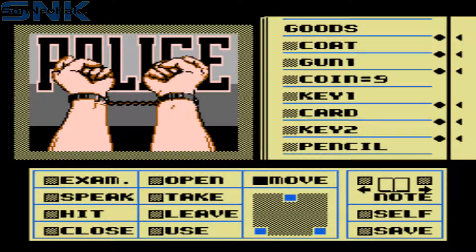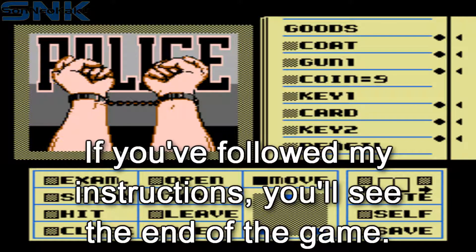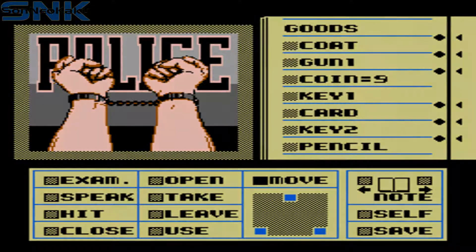If you get this screen, it means you've done something wrong. Either you haven't discarded all the evidence I told you, or it could even be that you haven't examined enough of the evidence to understand what's going on — examine everything just in case. However, should you get a different screen, it means you've beaten the game. Congratulations.